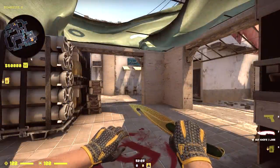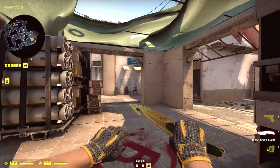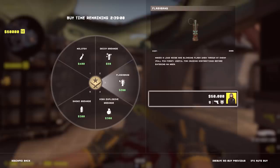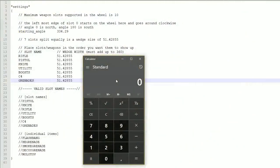So in order to create our own menu, we first need to know how many slots we want. For this video, I'm going to create a menu that will only consist of nades — no guns, just nades. The Molotov and Incendiary count as one nade, so that means there are 5 nades in total. To make this work, I have to divide 360 by 5. The answer is 72.